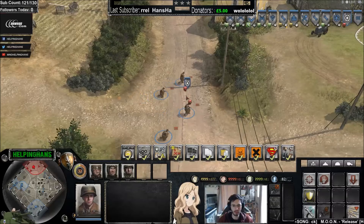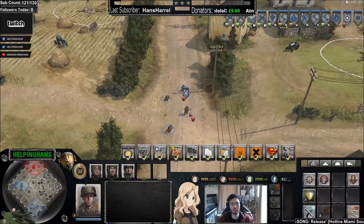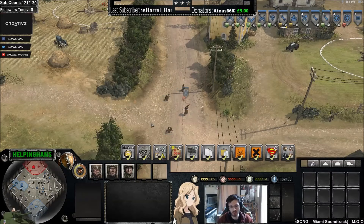Here we have an RE squad on the road. If you get shot at by an MG or whatever while on this road, you'll be immediately suppressed and pinned. You'll take an increased amount of damage on this road—any cover that gives you a red shield works this way.